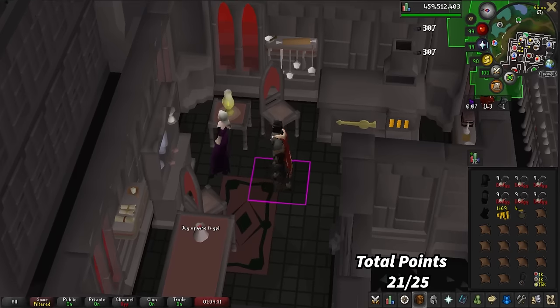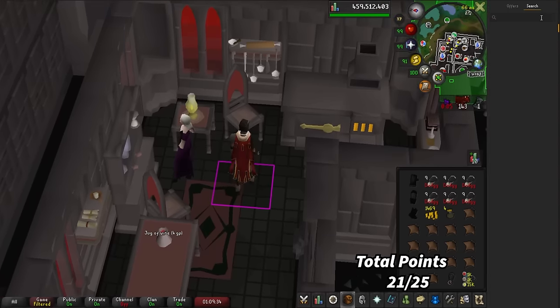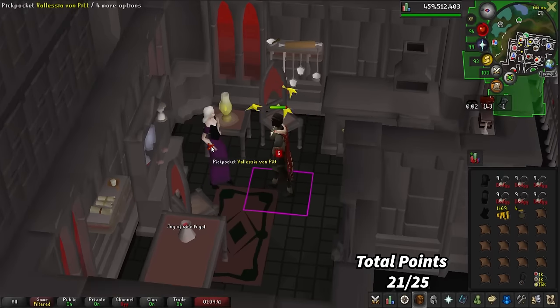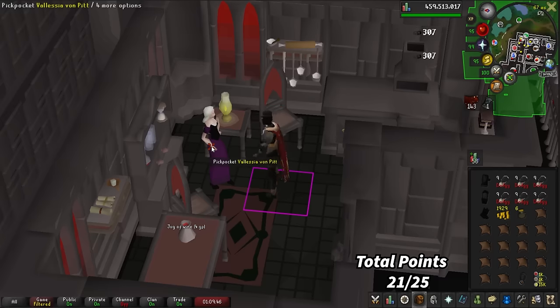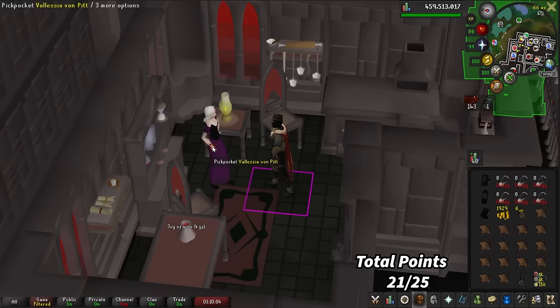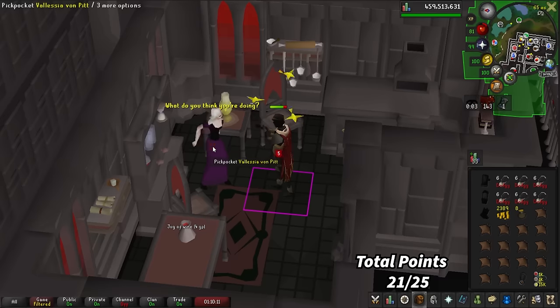Blood Shards are 11 mil right now; they were 13 mil a couple days ago. I've been looking for something semi-AFK to do, and shards are something I can semi-AFK while I eat or something. I'm going to farm blood shards while I go for the thieving pet. They're pretty rare — 1 in 5,000 when thieving — but it never hurts to try.